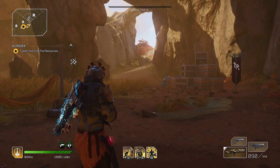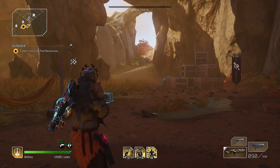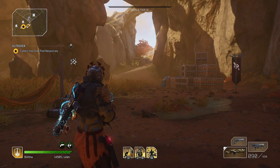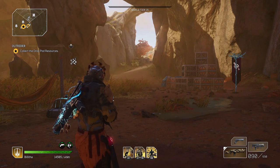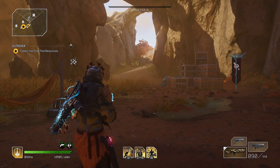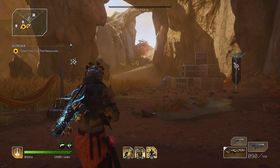Welcome back to Outriders. In this video we are going through another titanium farm, and this one was actually shown to me by Turtles. What I'm going to do is tell you the exact stats that Turtles had from doing it, and then I'll show you exactly how to do it. Total time of 43 minutes farming it at World Tier 14.